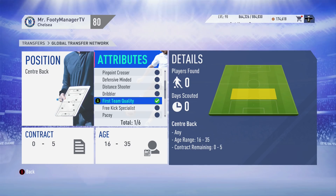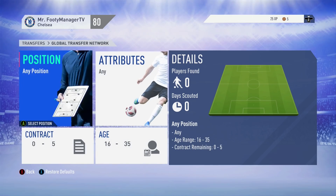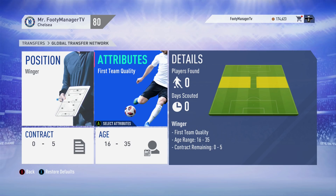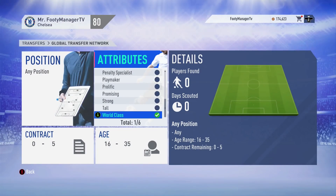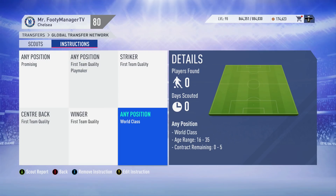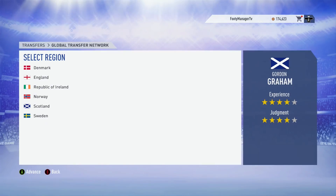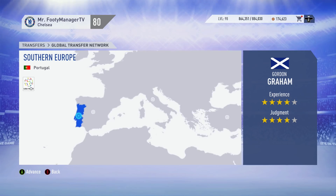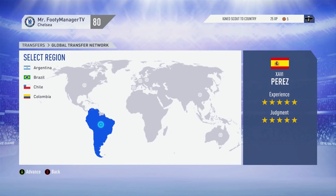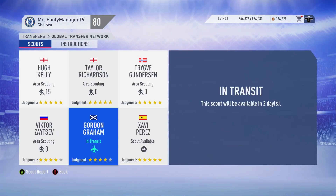First off, we want to be looking for a center back - first team quality. A big reason I'm doing this: I don't want to be using any websites like FIFA FootHead for checking player abilities and potentials. I'm only using the features in the game to scout, and it's much more enjoyable this way. We're scouting different countries with different instructions.